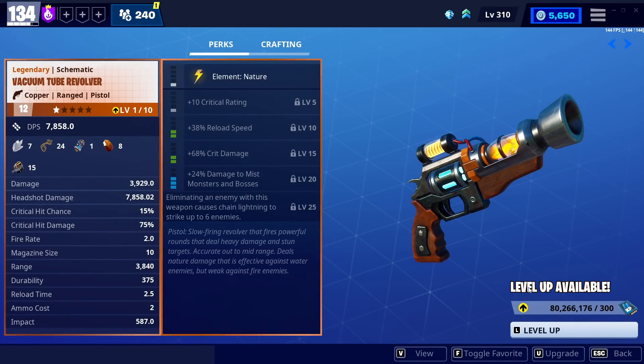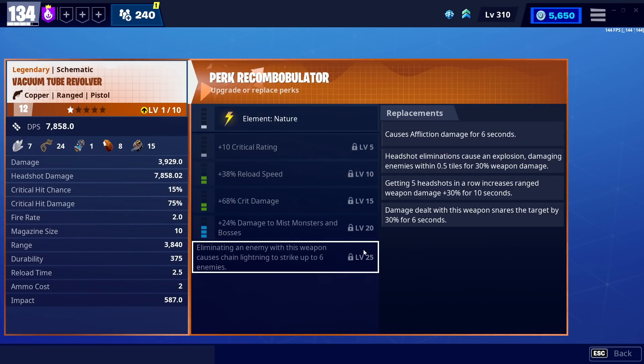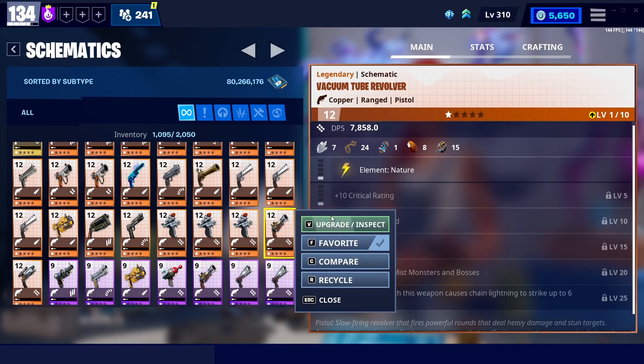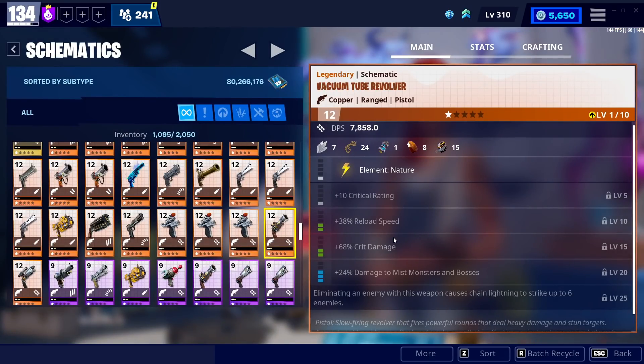The Vacuum Tube Revolver is definitely one of the reasons I'm making this video at all, because of the Chain Lightning. I know I don't have my copy leveled up and haven't used it a ton, but I have been given a copy and tried it on stream — it's actually really good. Group damage is the main reason a lot of pistols fall short, so if you can get the six perk where eliminating an enemy gives you a Chain Lightning Strike, that can be really, really effective at crowd clearing and makes this a very viable weapon. Even though it uses energy cells, it's still worth it.